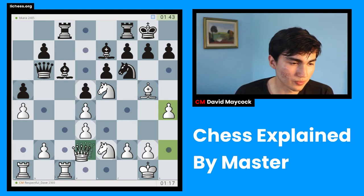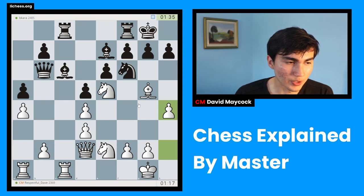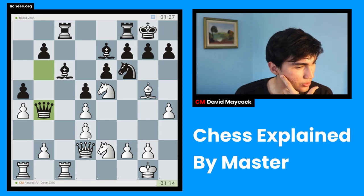So queen f4 maybe next move. B2 is a weakness, that's for sure, but how big of a weakness is still uncertain. It is difficult. I'm having crazy ideas of rook c5. My opponent is happy to trade queens.